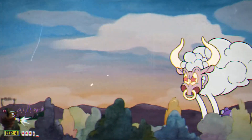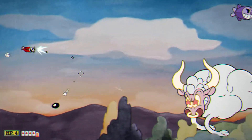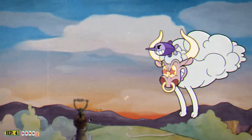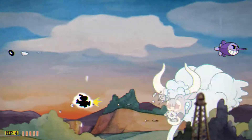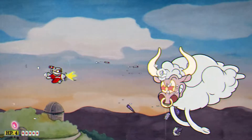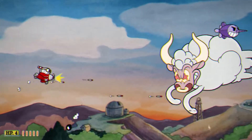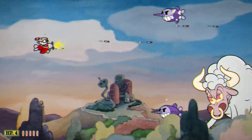Her first zodiac form is in the second phase, and it is Taurus — a bull that will dash towards you. You'll know when she is going to dash because you can see her stop. You don't have to parry the pink objects, because you need to shoot a lot and you'll get your cards pretty soon.